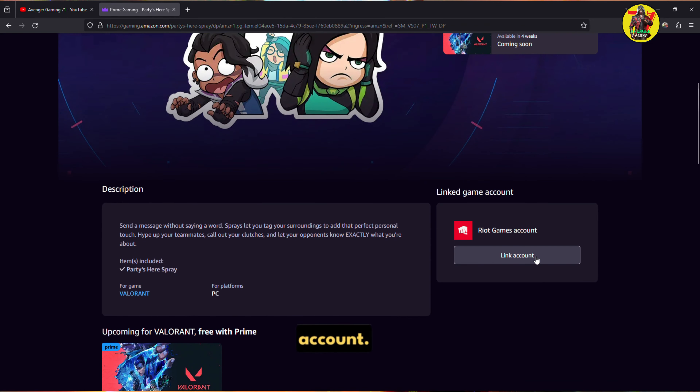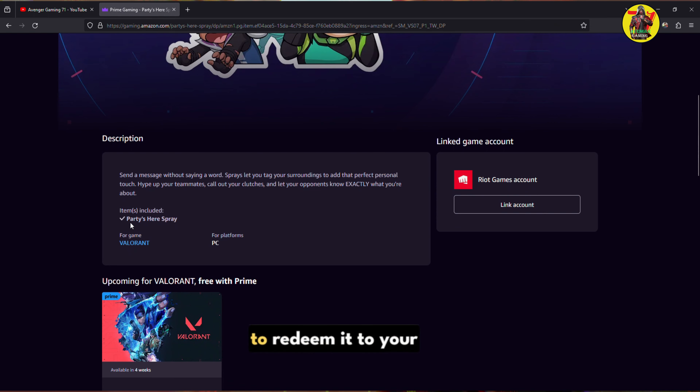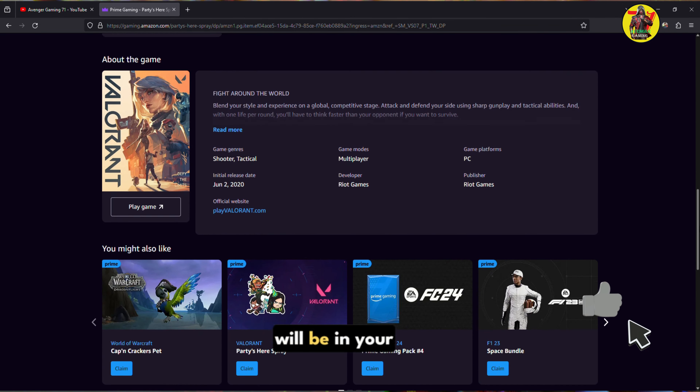4. Under the linked game account, link your Riot Games account if it isn't already. 5. Press get in-game content to redeem it to your Valorant account. 6. Load into Valorant and your Prime Gaming reward will be in your collection.